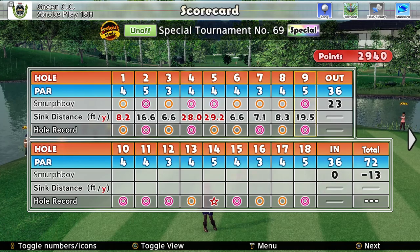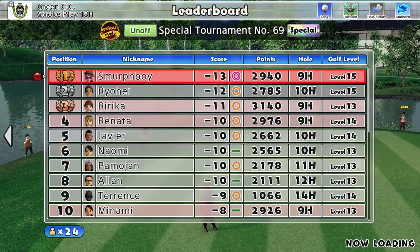So, 13 under for the outward nine. It's hard to complain when you've got 13 under, but that just didn't feel great. Could definitely have scored heavier, for sure.